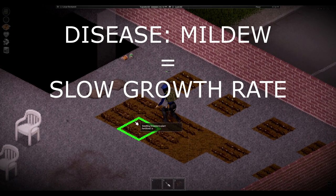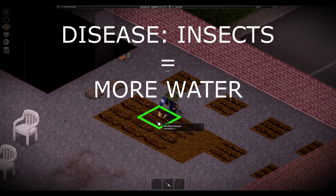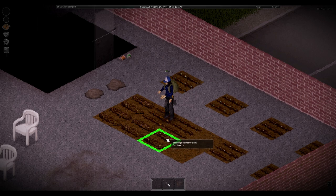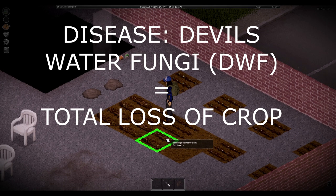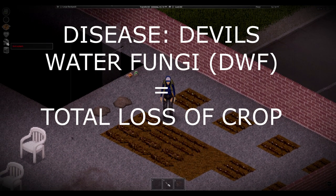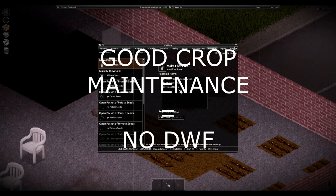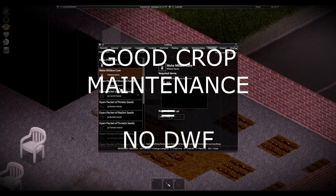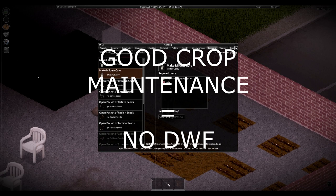Plant disease problems. Mildew causes your plants to mature more slowly than they would normally. Insects cause a growing plant to consume more water; affected plants will need considerably more water and attention than healthy plants. Devil's Water Fungi (DWF) is arguably the biggest danger to your garden, since it causes plants that are harvested to give smaller yields than healthy plants, and there is no countermeasure to fight it, so it can quickly get out of control. DWF regularly occurs on plants that have been infected with either mildew or pest flies for some time, so keep those two diseases under control and it should keep DWF to a minimum. If a plant is very close to harvesting, it is usually worth removing plants affected with DWF as soon as possible, since the biggest threat is DWF spreading to your other plants.